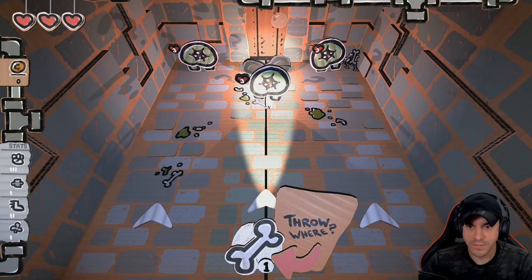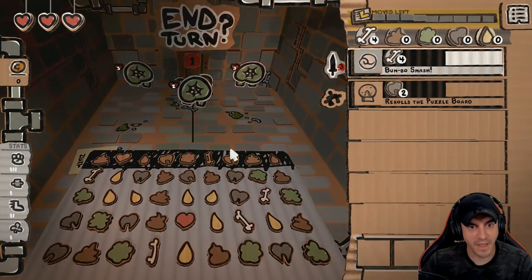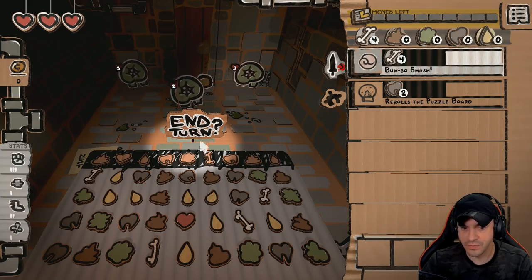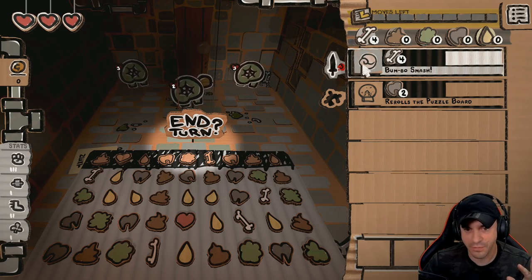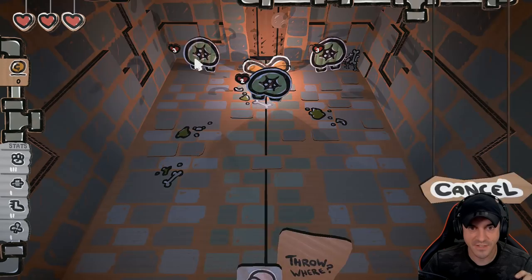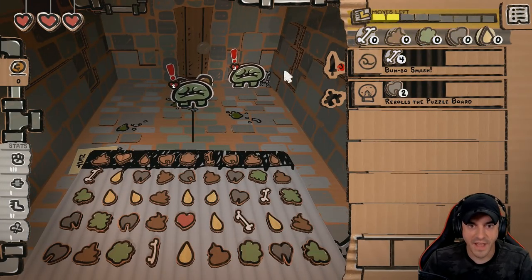Four bone mana, which means we get to yeet one of these. I think you just get a bone once you get a connect four. We're going to go ahead and smash one of these guys. We can do three damage, so I don't want to hit this guy because he's got two hearts. Let's hit this one - he's got three. Alright, we got him.